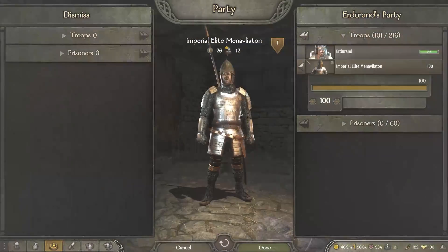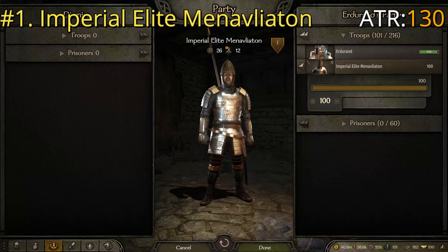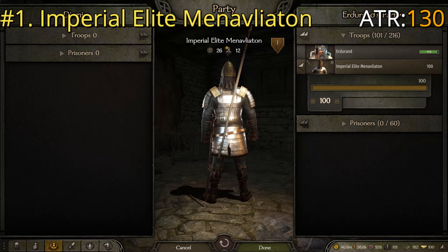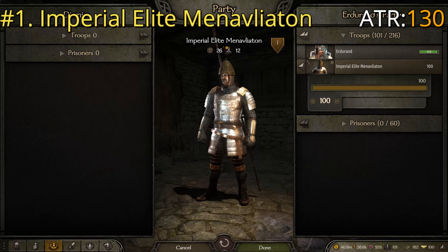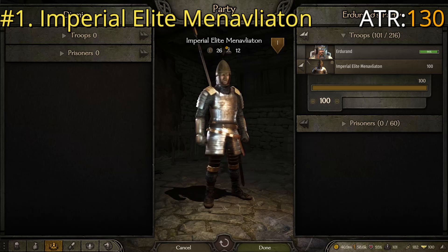At number one we have another Imperial troop taking the top spot — the Imperial Elite Menavliaton. They're very similar to the Legionary with a few key differences: the long lance they carry and no shield, because they use two-handed polearms. This also makes them very strong. This is probably the best example of consistent heavy armor among spearman troops, which gave them a definite edge.